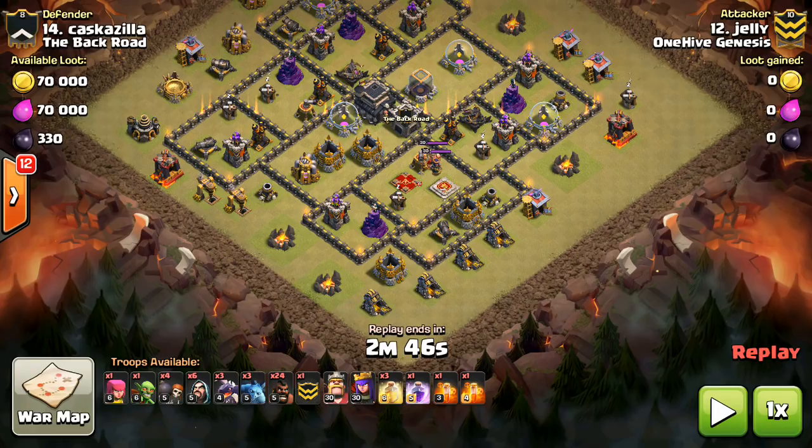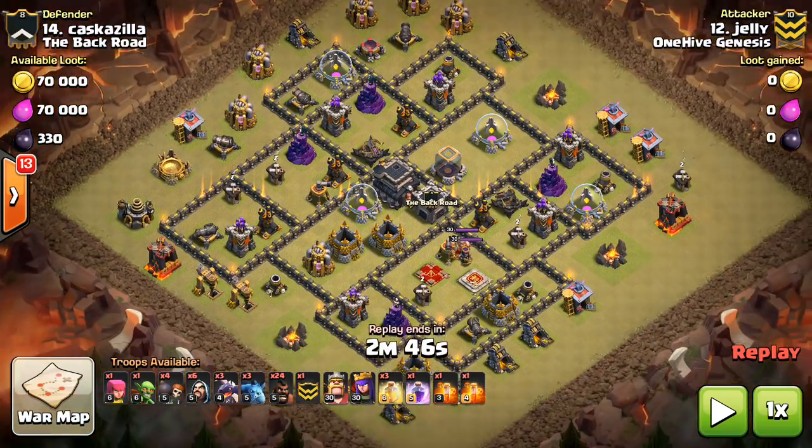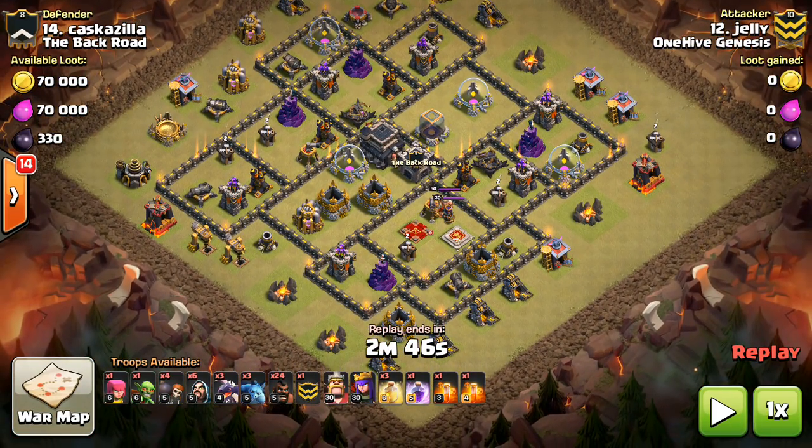A few things to look for: one, air defenses obviously have to be offset, and pretty much any anti-three-star base will have that, some more so than others. Another thing is convenience — if your kill squad can get the king and the queen, just do that. But on a base where the heroes are so offset from the main area, where you'd have to go all the way over just for the heroes, and people are putting their bases like this more and more, dragons are a great way to handle it.